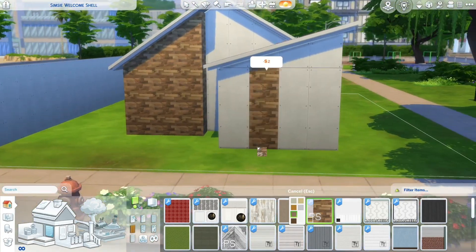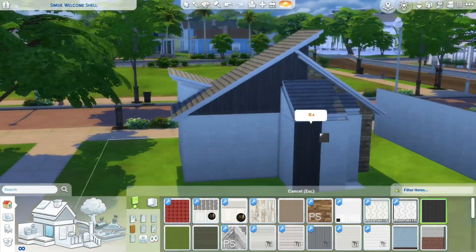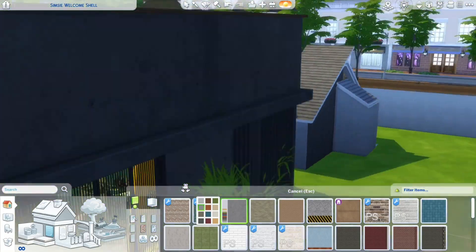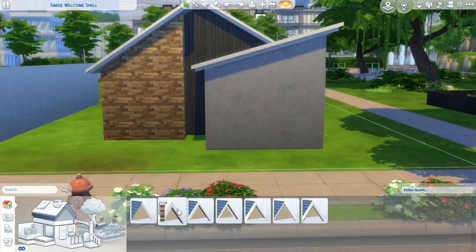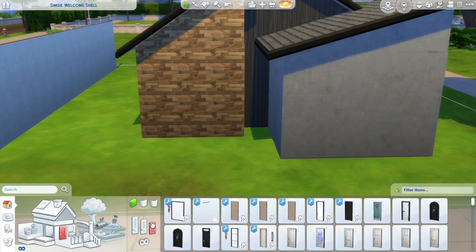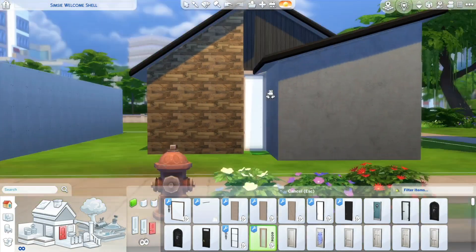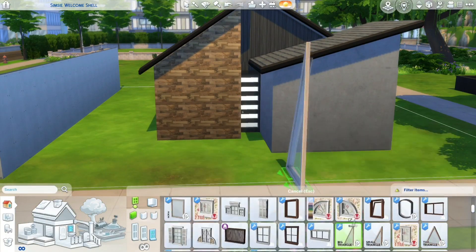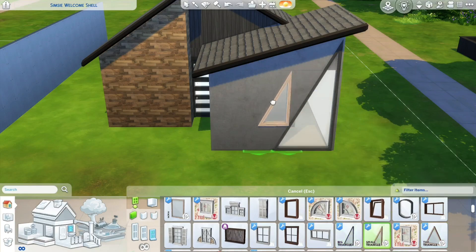So basically the picture I showed in the beginning — the first picture — was basically the inspiration colors, because I don't really know what the colors are for the exterior of a mid-century house.